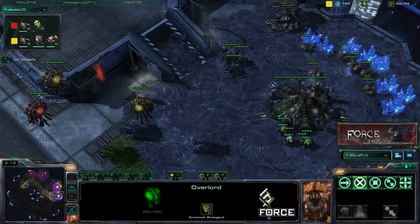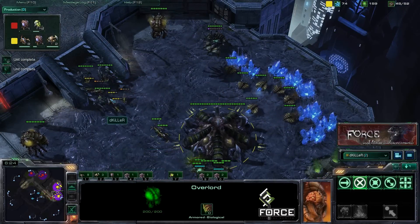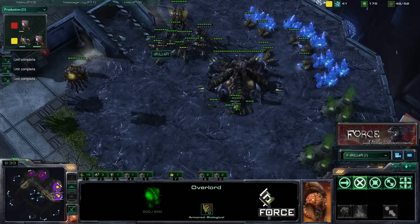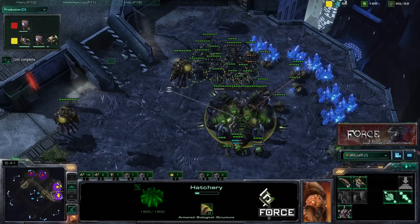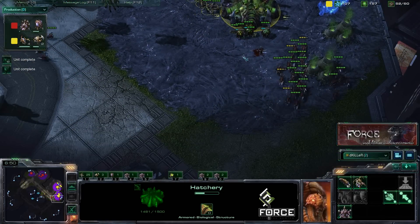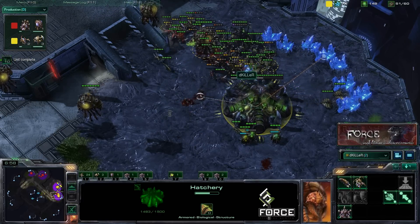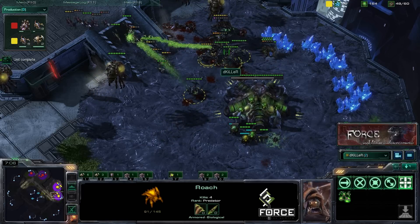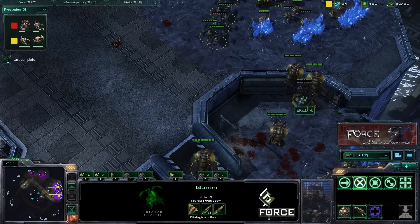The only early game anti-air is the queen, so if you keep your overlords along his movement path, you'll see any push coming. Now we have our roaches, and the important thing is to create a wall. You can see he's got quite a large number of speedlings and we have fewer units, so we want to form a wall between the hatchery and our units. Having three or four roaches here prevents him from running straight into your base. We pulled back when he pushed out to avoid the surround.